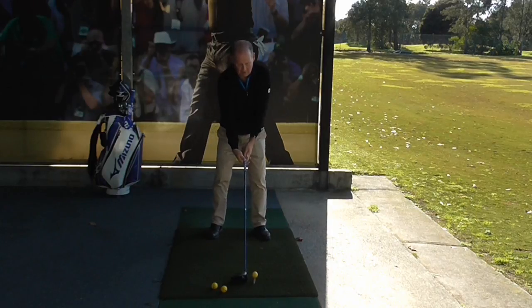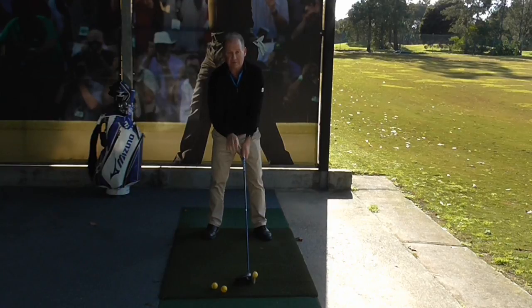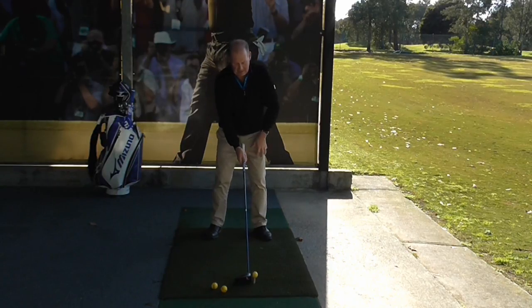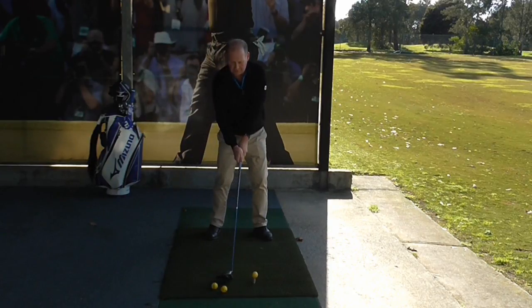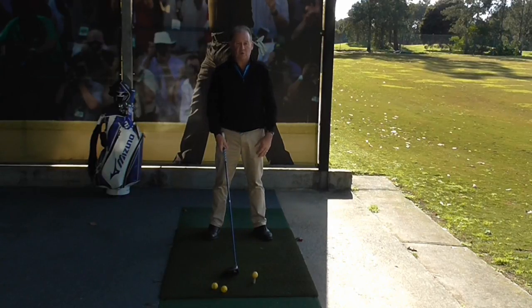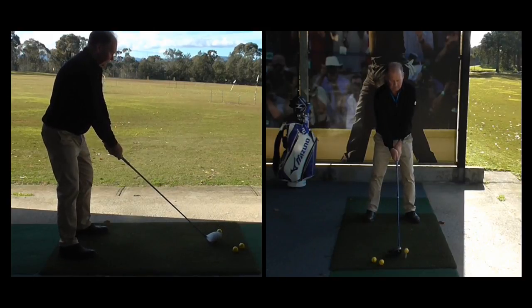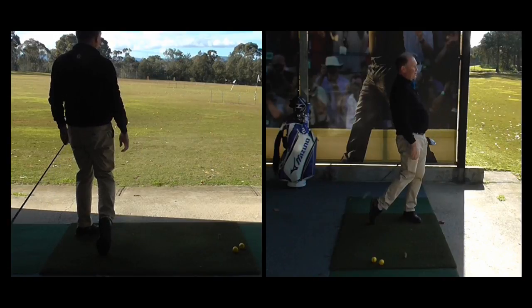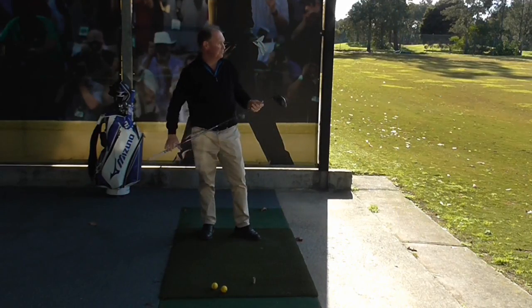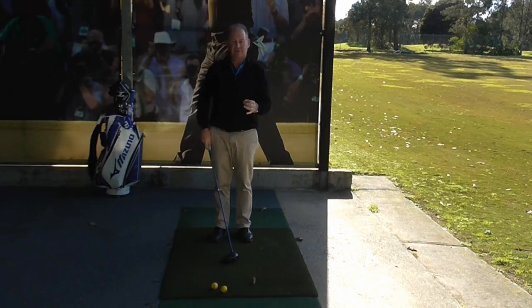To encourage nice centered contact we just move the ball to the left hand side, and that happens to be level with my left heel. When I take my driver the ball is teed up nice and high — we want half the ball to be above the crown of the golf club. From that position the club comes down, bottoms out, makes contact, and the ball will launch in the air. And that ball launched nice and high, just a gentle little fade. Because of the ball position being forward I was able to make contact on the up.